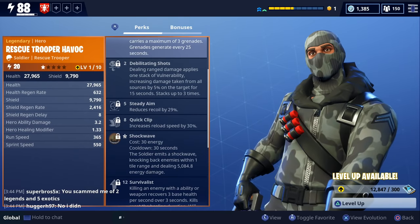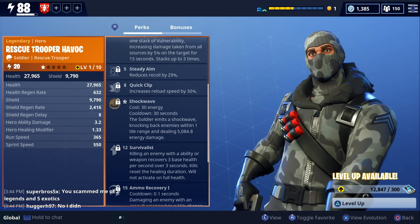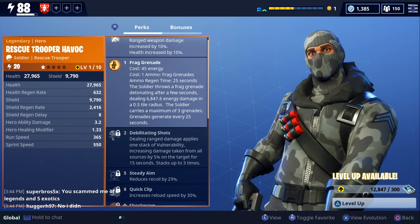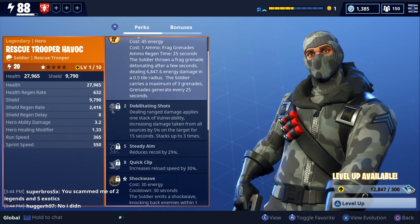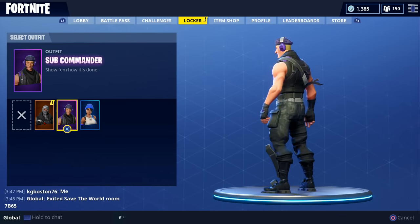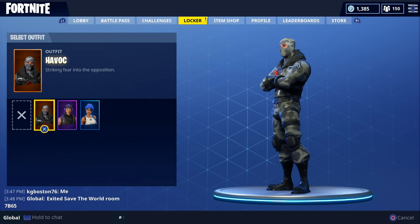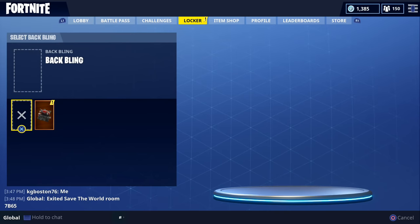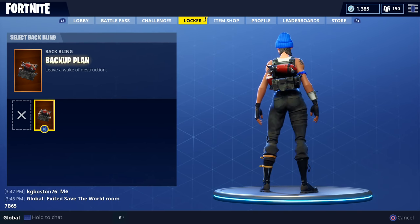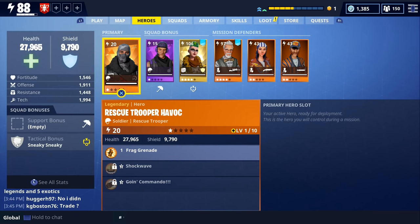I'm not going to go into detail when it comes to their perks — we'll save that for the gameplays. Let me know in the comments which one of these two you would like to see gameplay of first, either Rescue Trooper Havoc or Sub Commando Jonesy. You'll also get both of these skins in Battle Royale — they'll just automatically appear in your locker after you claim your offer. You'll also get a new back bling, a new glider, and four exclusive Twitch chat emotes.